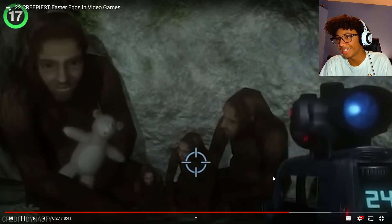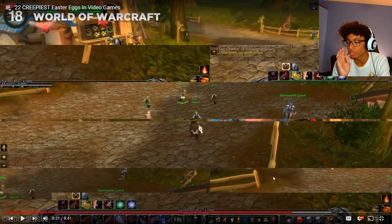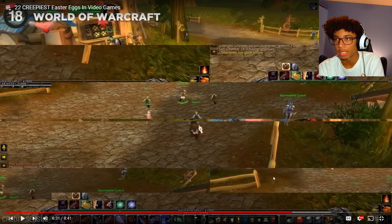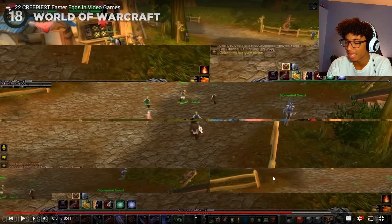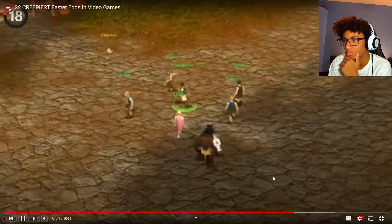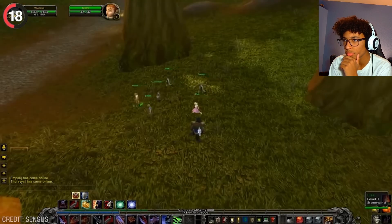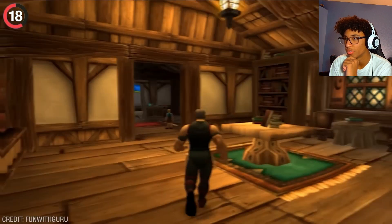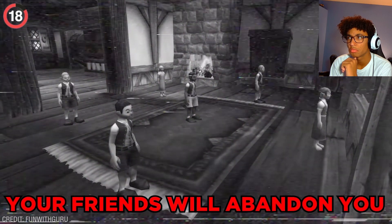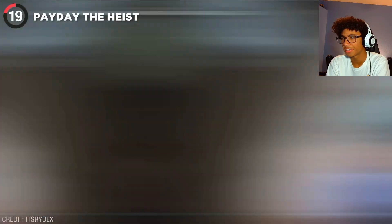World of Warcraft's friendliest town is hiding the creepiest secret — and apparently there was also a real plague disease the developers created that spread to every single player. A group of children appear in the street running extremely fast towards something. Players follow the children down the road and after a long journey they reach a house, where upstairs the children gather in a circle, staring at the wall as a deep voice says: 'Your friends will abandon you. You will die.'